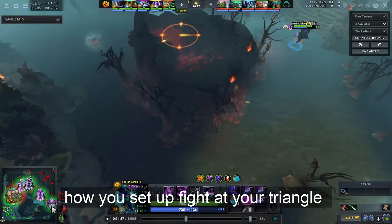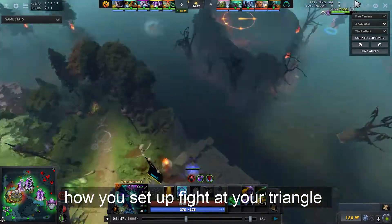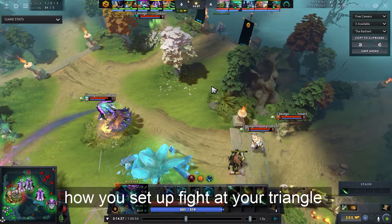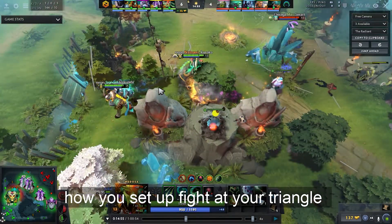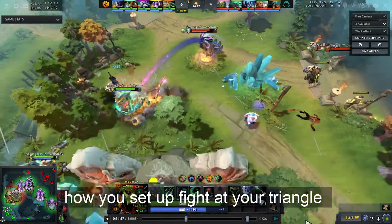Since Void Spirit doesn't have Eul's, if he gets caught by the silence he will probably die and the team has no way to remove the silence — no saving heroes like swap or Oracle ultimate. But he understands his hero well. All he has to do is angle to clear the backlines rather than stay in front. Without an escape item, you just need to outsmart your opponent. The enemy don't have a Blink Dagger yet, so they can't easily catch him, and if the enemy swaps he can use his second skill and ultimate to survive.